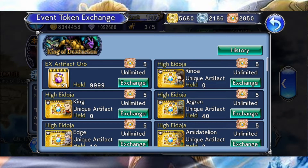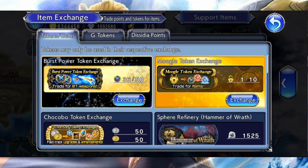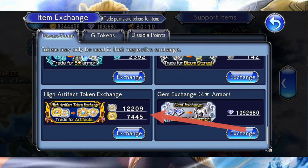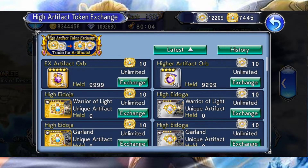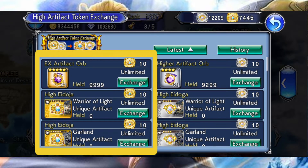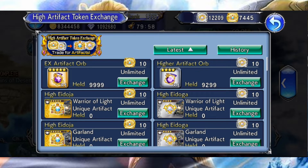Généralement, vous retrouvez uniquement les artefacts des persos synergie dans ce shop. Deuxième possibilité, c'est d'utiliser le shop qui s'appelle High Artefact Token Exchange, et c'est dans ce shop-là que vous retrouverez tous les artefacts des personnages disponibles dans le jeu. Il en existe deux types, ceux en or et ceux en argent. Ne vous embêtez pas trop avec ceux en argent, car les versions en or rendront le farm bien plus simple.